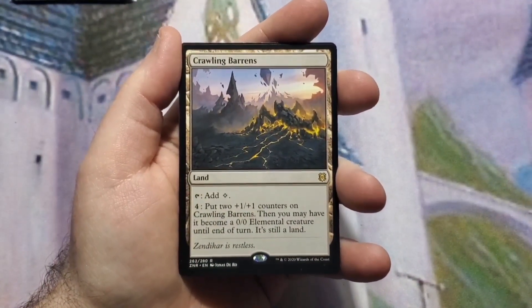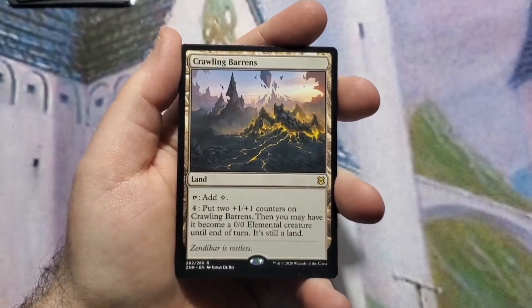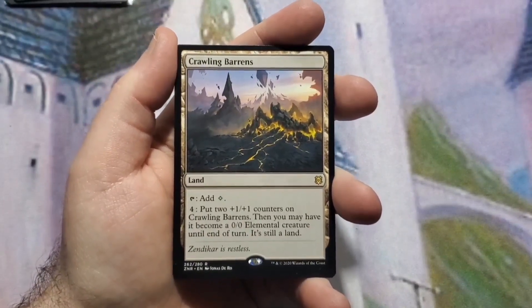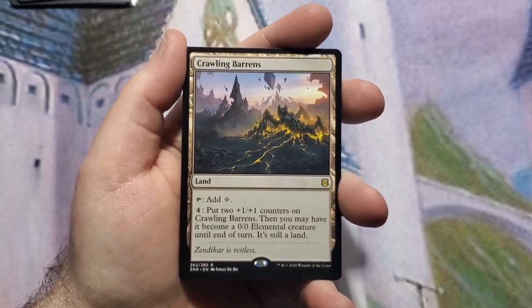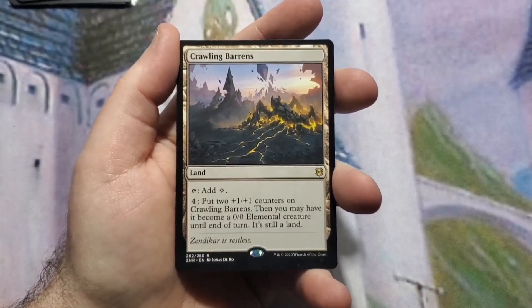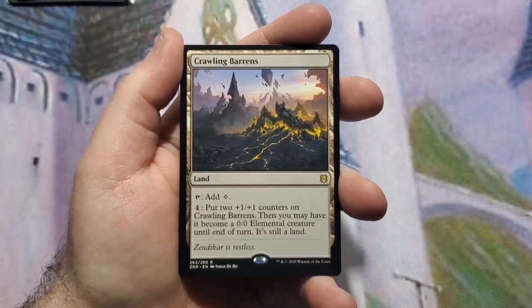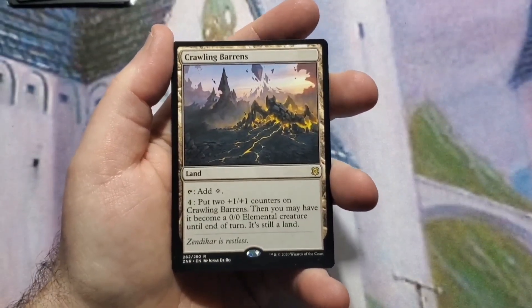Next up is Crawling Barrens — it's actually one of the better cards in here, and you wouldn't think so, but when I was testing this out I found that this card won the game more times than anything else. It adds a colorless and you can put four mana into it to give it two +1/+1 counters, turning it into an elemental creature. The cool thing is you can activate that ability multiple times per turn, then attack — making it big enough to do some serious damage.